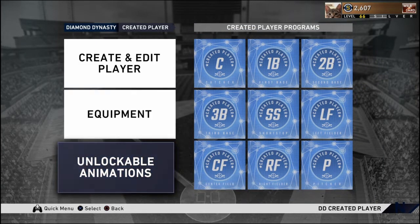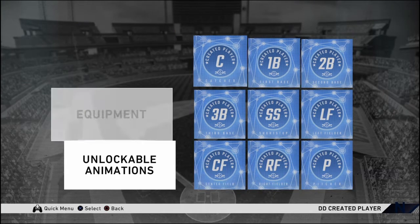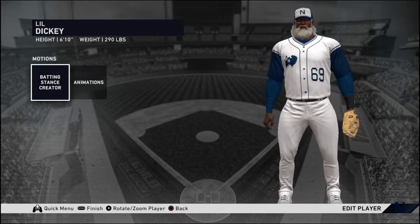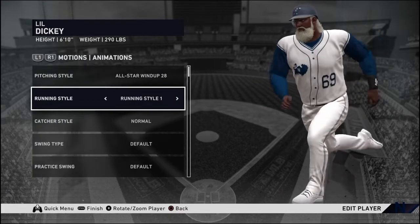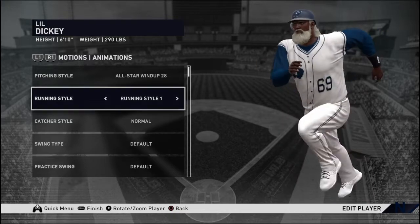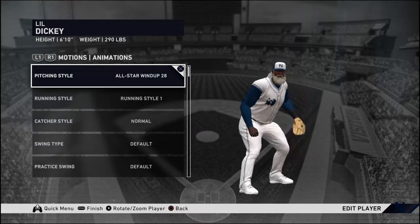Now, the biggest part about this pitcher that makes him so amazing and overpowered in online play is the fact that you can change his pitching motion. What you're going to want to go with, which is in my opinion the best windup, is the all-star windup 28.